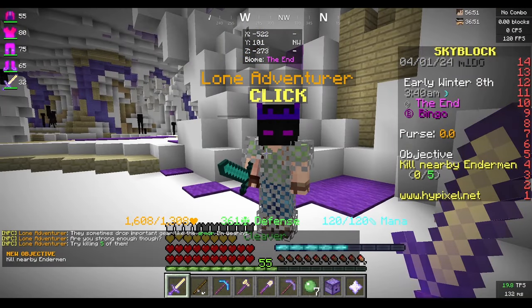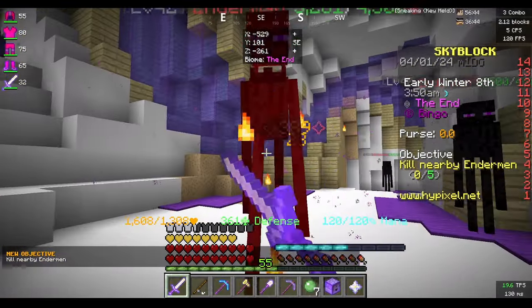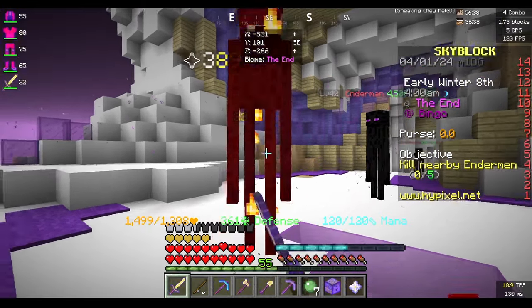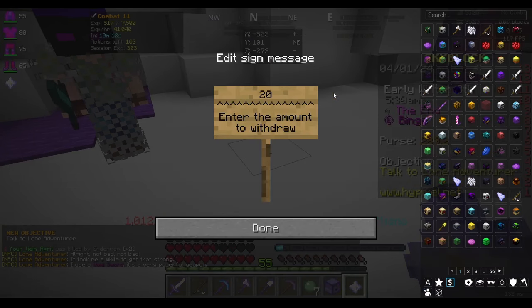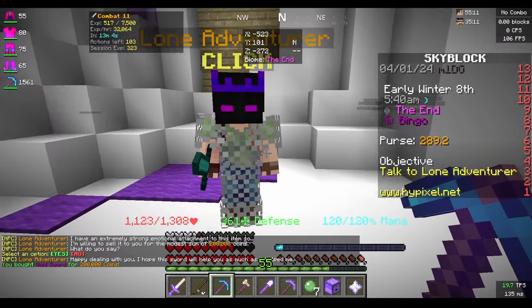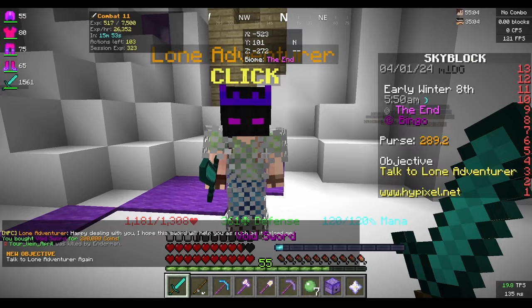We're in the End and we're going to talk to the lost adventurer. I want to kill five of his enderman — it might be a little hard because I haven't reforged my armor yet, but I'm handling myself pretty well. That is five kills. I need to withdraw some money because we're going to need to buy the void sword.